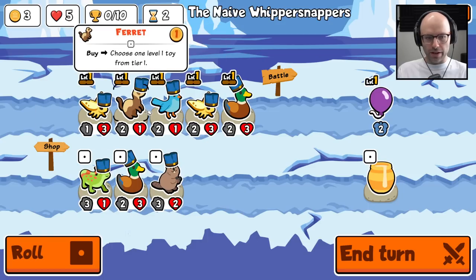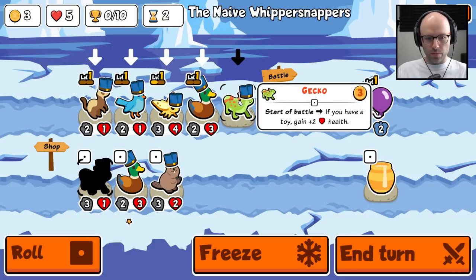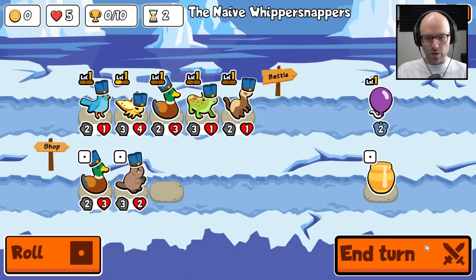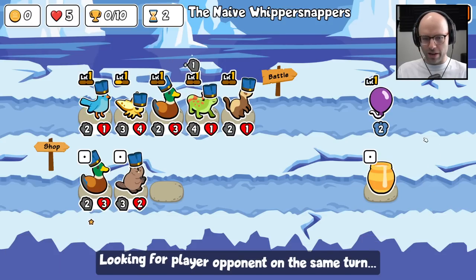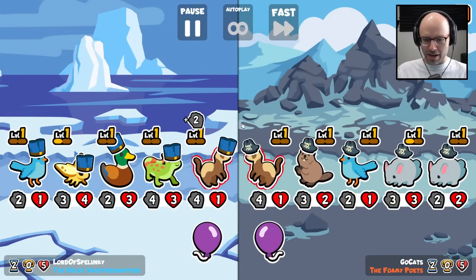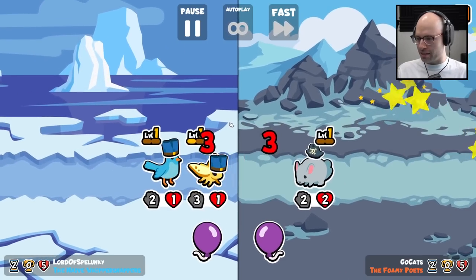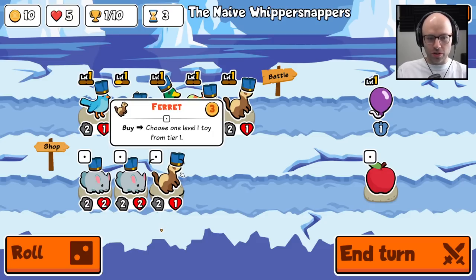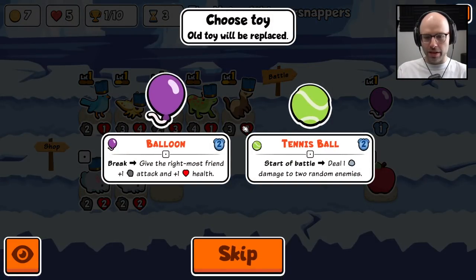If you have a toy, gain health — so you're gonna be a three-three. I'll choose another toy — I bet you can only have one toy at a time. He refreshed. Break friendly tier two or lower toy on faint — oh, I understand now. On faint — hang on, let me move this.